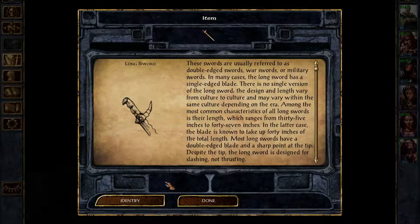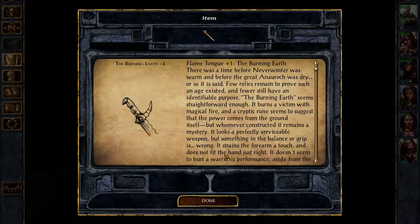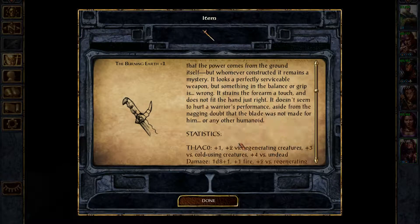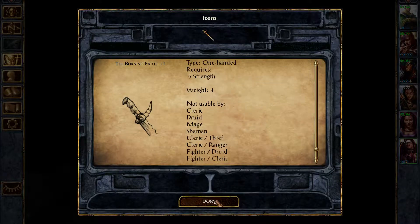And we have the Burning Earth, plus one. That is a... it's a long sword. It's a plus two versus regenerating creatures, plus three versus cold-using creatures, and plus four versus undead. This is amazing! This sword is awesome against undead. That's going to be used by him.